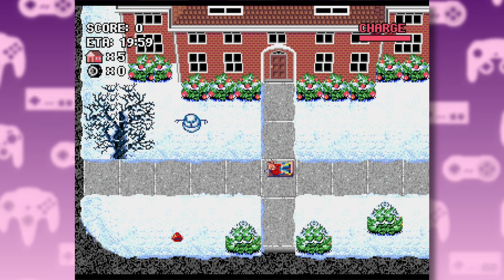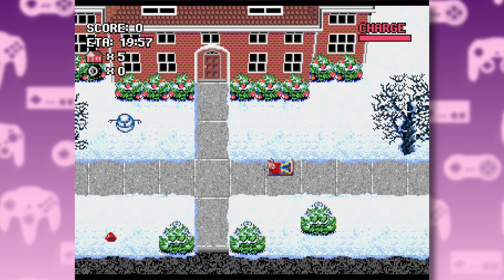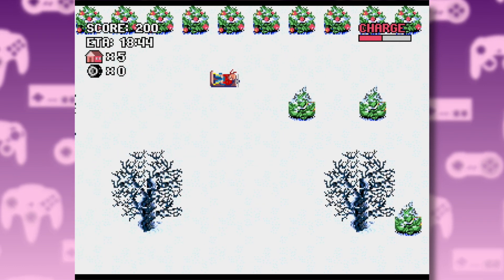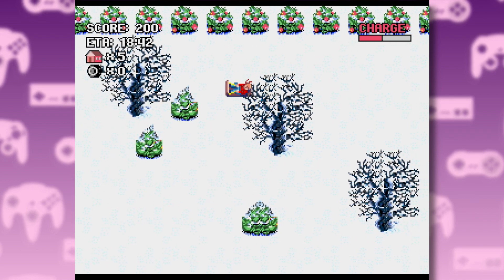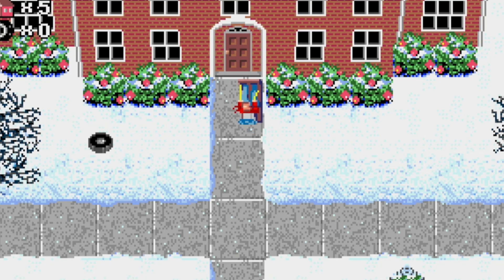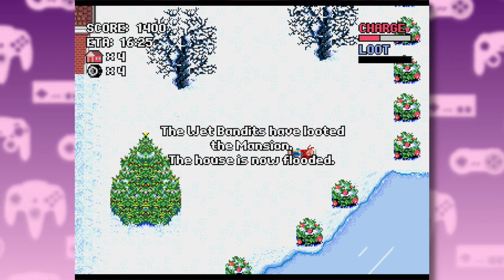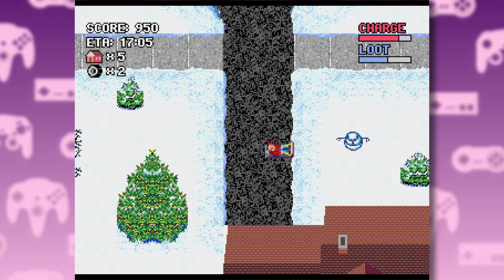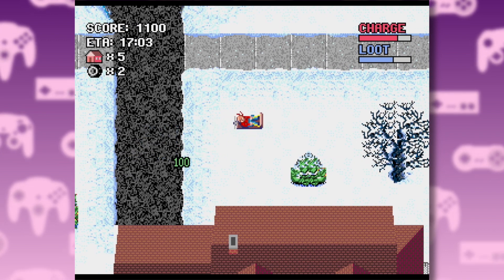What the f**k? Why is Kevin on a sledge? What am I supposed to do? Good lord, this thing's out of control — I'm so far from home. The Wet Bandits have looted the mansion. The house is now flooded. I wish I could do something about that, but I'm stuck here running over snowmen and collecting magnets.